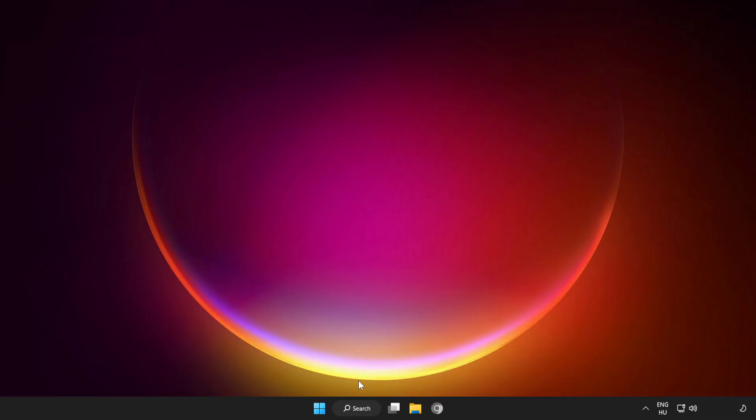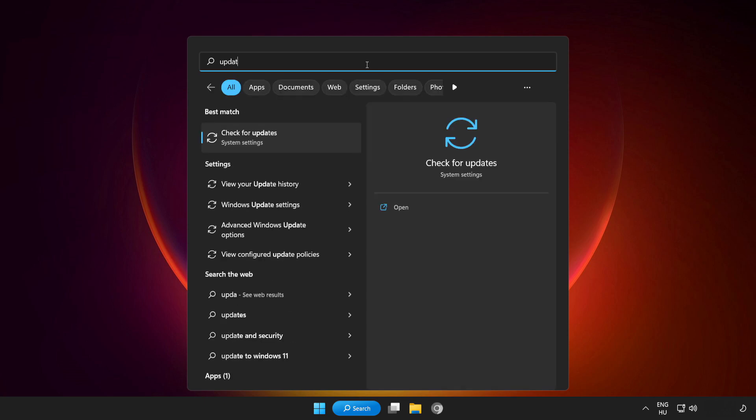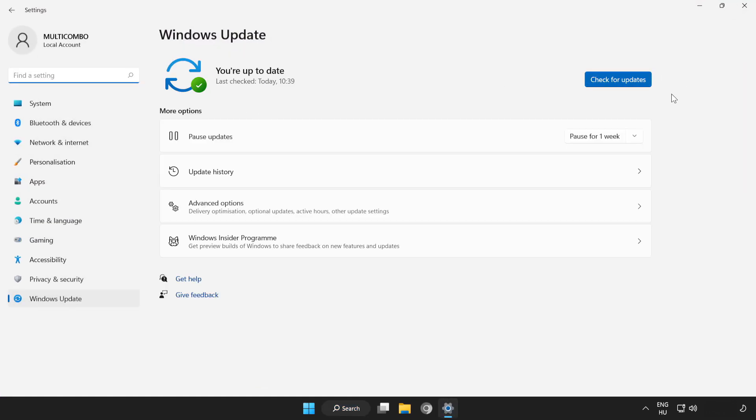If that didn't work, click the search bar and type Update. Click Check for Updates and wait for the process to complete. After completed, click Close.